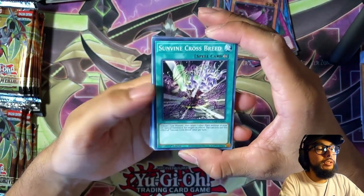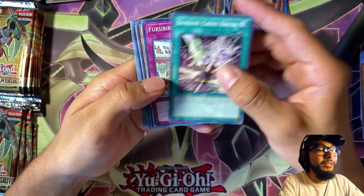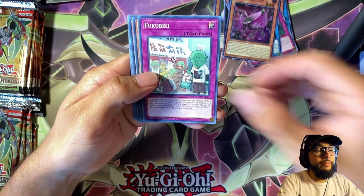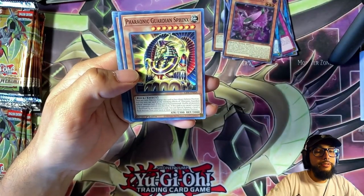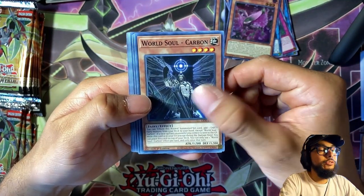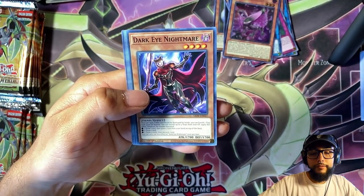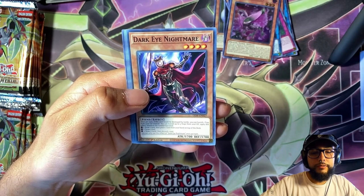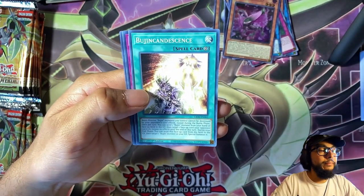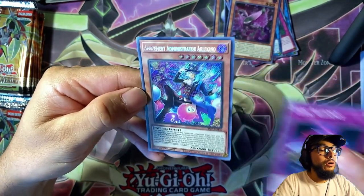Sun Vine Crossbreed — I think I might have enough to make a Sun Vine deck maybe with some other plant monsters. I don't know the archetype that well, but it could be pretty cool. I don't know many people running plant decks. Feroid Guardians Sphinx, another World Soul Carbon, another Sun Avalon Daphne — I think the Sun Avalon stuff and the Sun Vine stuff go together. Dark Eye Nightmare, Bujin Candescence, another Zexal Alliance.